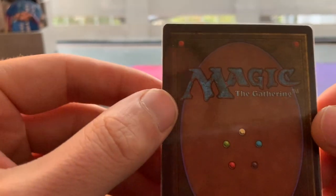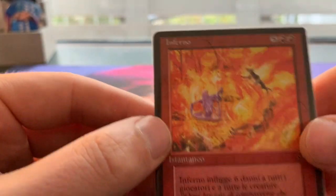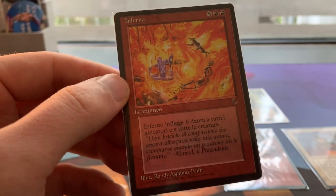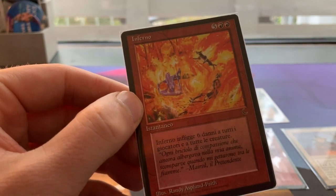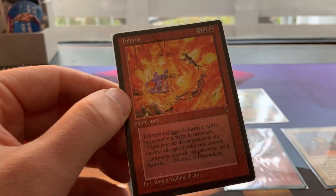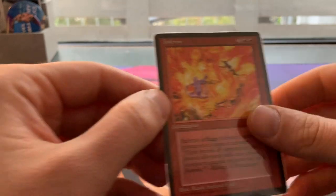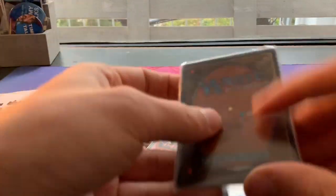I don't mind having foreign cards — I actually have a whole binder full of foreign cards and I enjoy building decks consisting entirely of Italian cards. The next one: Inferno, also an Italian one. Inferno is the instant from The Dark for two red and five — it deals six damage to everything. So it really is an inferno!